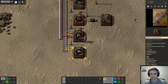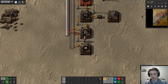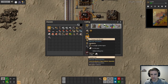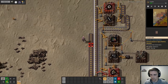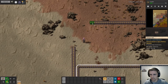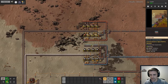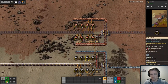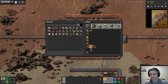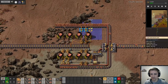We'll throw some coal in there. Copper is going to come down over here because I'm lazy. Oh — I forgot to set the recipes on these assemblers. I forgot you had to do that. You should do at least four assemblers making every part.